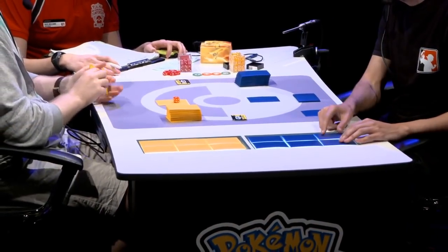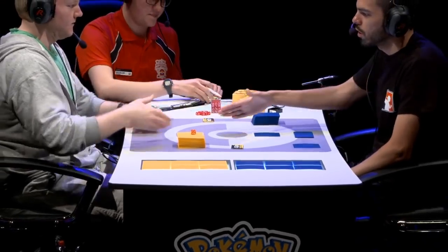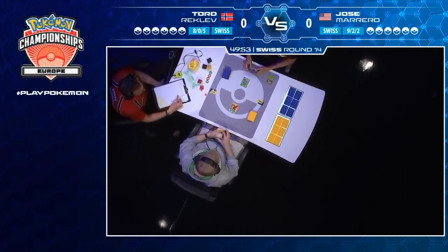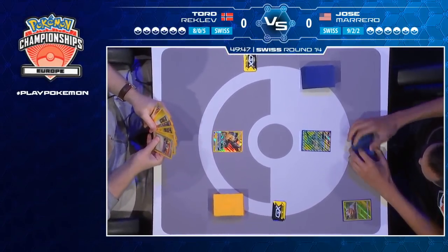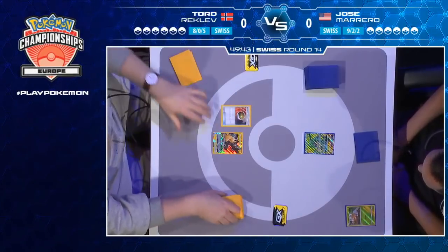It's going to be an interesting match-up, really. It depends how aggressive Tord can play. He has Zapdos that can always target down Grubbins early, but then when it becomes a GX versus GX slog, he's also got that Pikachu and Zekrom. And that's what he's kicking off the game with here — starting this first game of the best of three with Pikachu and Zekrom active and a Nest Ball.